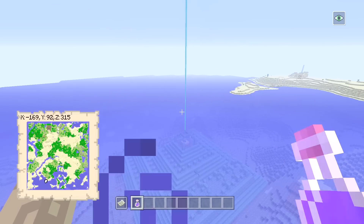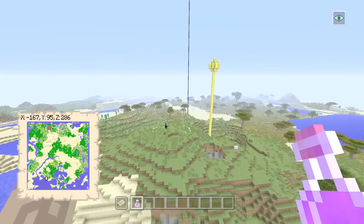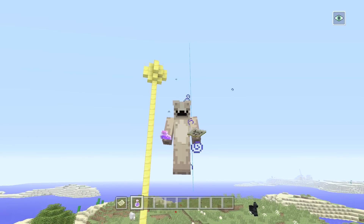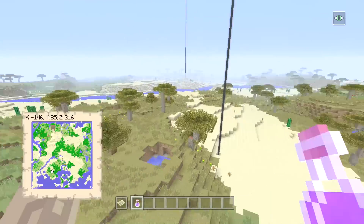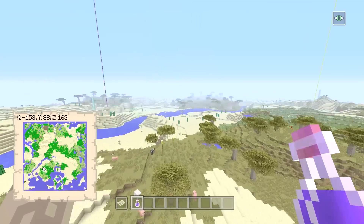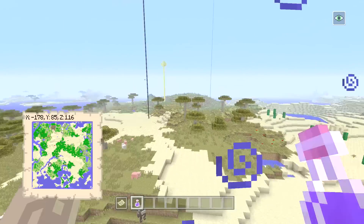Behind you is an ocean monument, which is crazy to be right next to your spawn like that — but I wouldn't try tackling that yet because you'll get your butt kicked. Where this seed gets quite special is there are actually seven villages, four desert temples, a woodland mansion, an ocean monument, and the end portal. The loot in these desert temples and villages is crazy.